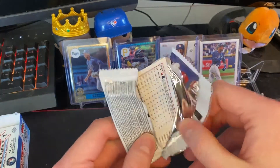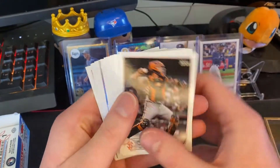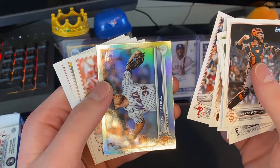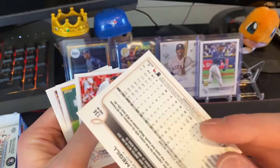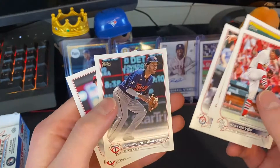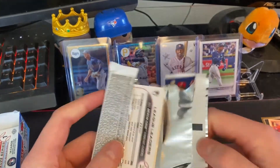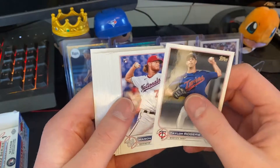I also couldn't find 2022 anywhere, so I went on walmart.ca yesterday morning and ordered two hangers because there was a limit. So I have at least two more hangers coming. Tyler Meagill rainbow foil — New York Mets pitcher, not numbered, but I'll put that to the side. For the hangers, I could do like a pack war maybe with my girlfriend — could be a fun little series to start.